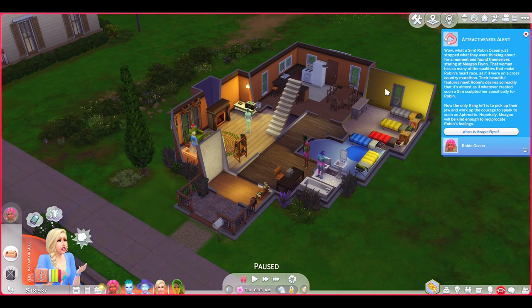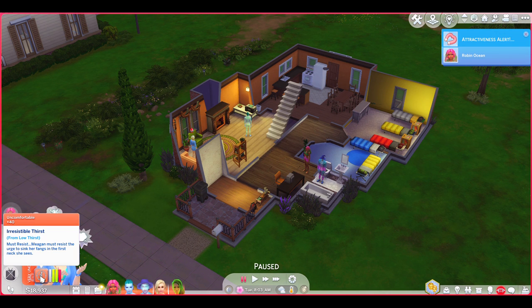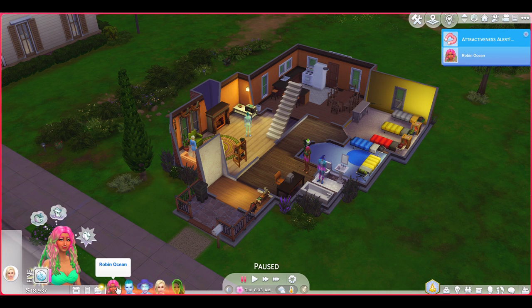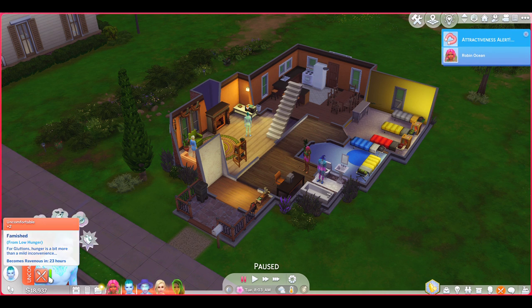Okay, we're back into the game and I already have an attractiveness alert. I have Wonderful Whims installed and MC Command Center, so that'll be interesting to see. I can already see that our vampire is feeling a bit hungry. Vampires don't autonomously bite people - I don't know if that's a setting in MC Command Center - unless they're really, really hungry. Here is our vampire, I got all these off the gallery. Our mermaid is feeling fine actually, and she's the one who's been attracted to our vampire - interesting.